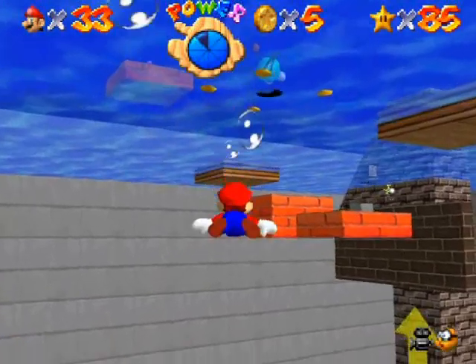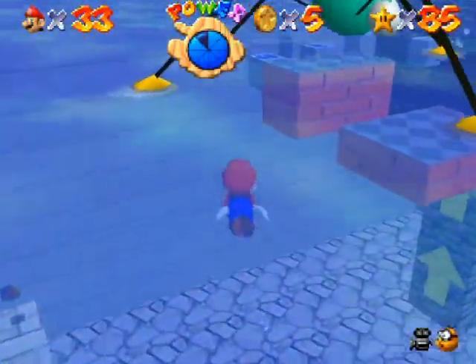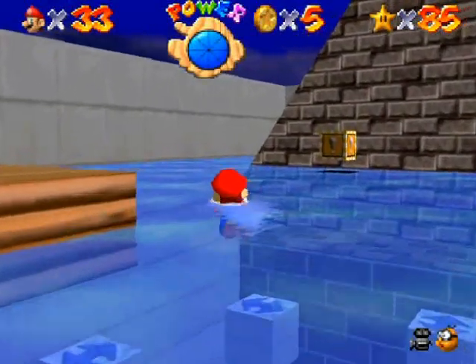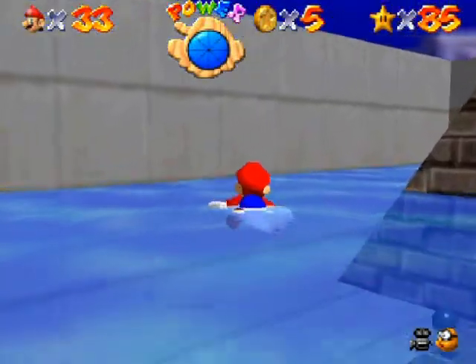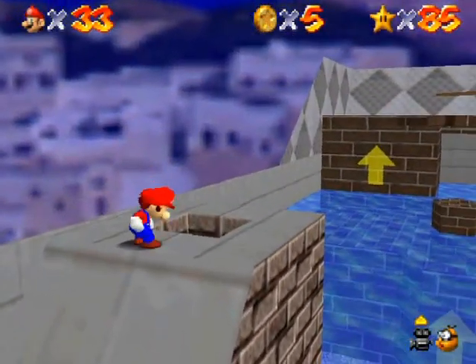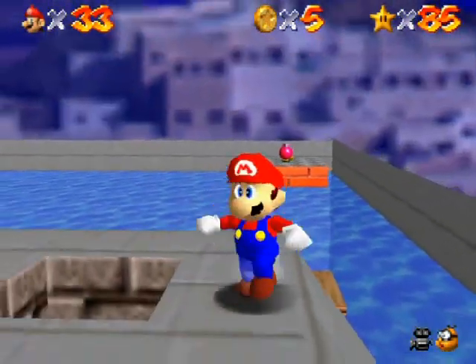It's really easy to do side-flips in this game, by the way, because of how slow Mario moves — it's almost like slow motion how he does that sideways movement. Just raise the water level, and because I unlocked the cannon in the last star, I'll be able to get over to that cannon. Climb up on that floating platform and you'll be able to reach the platform with the pink Bob-omb over there.